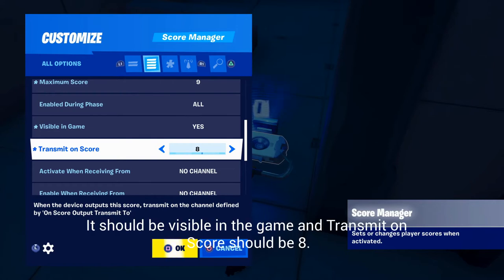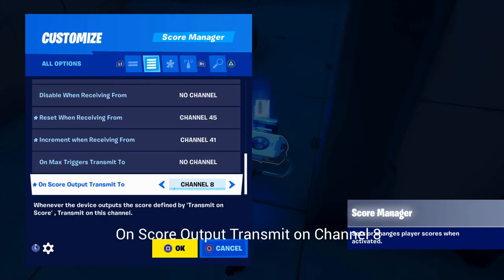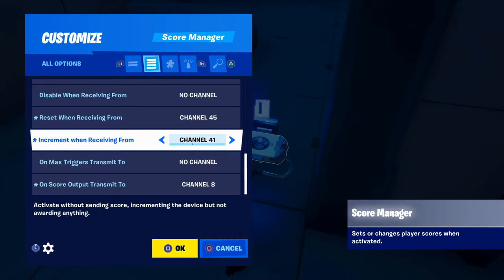It should be visible in the game. Transmit on score should be 8. On score output transmit to channel 8.